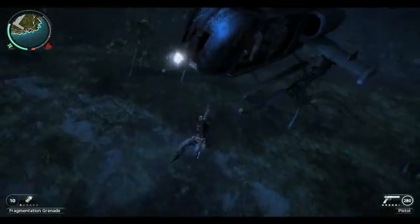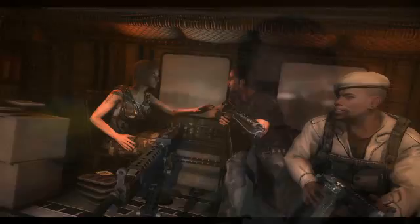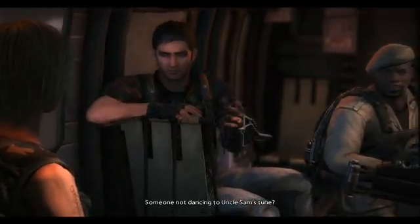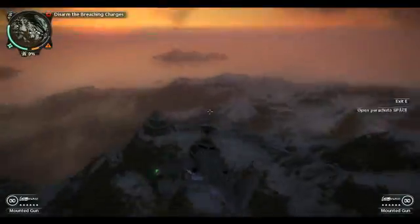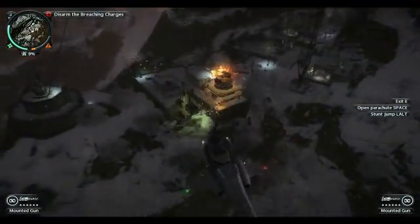Just Cause 2 is an action-adventure game set in a fictitious country called Panao. The main character, Rico, is sent there by a government agency to rescue the country from a tyrannical dictatorship. It's a fast-paced game full of stunts and explosions and very high tempo. Rico has the ability to move around the world very quickly using parachutes, planes, and vehicles, causing chaos everywhere. In fact, chaos is a currency in the game — the more chaos he causes, the more he's succeeded.